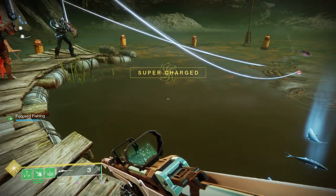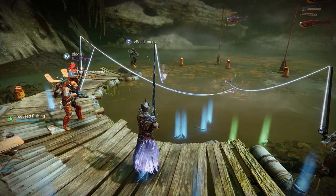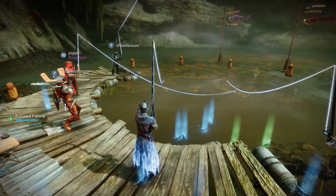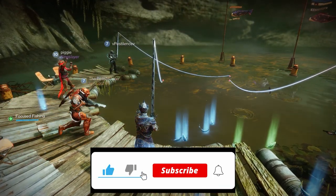Hey everybody, Matty Ice here, and in today's video I'm going to take you through how you can get the Wicked Implement Exotic Scout Rifle in Season 21. Now you're not going to be able to get this gun until week 10, but these steps are going to show you how you're going to be able to get it and some of the things you need to do to prepare.